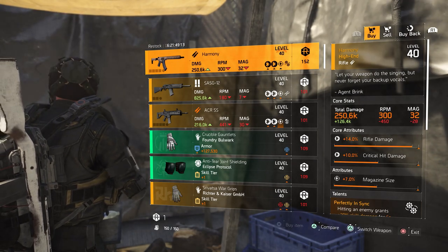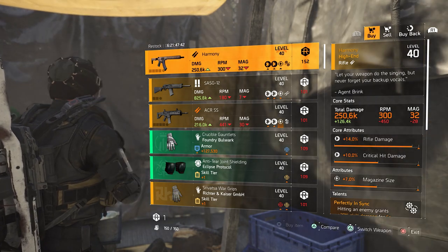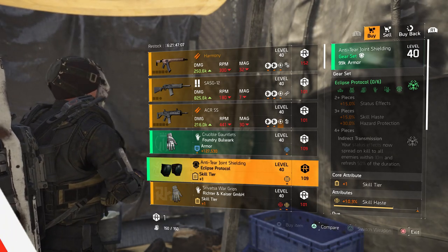Heading to the DZ vendors now and starting at west, we have this named Harmony that comes with Perfectly In Sync. You also have some Foundry Bulwark gloves here and Eclipse Protocol knees, but nothing else special here.